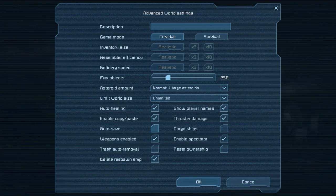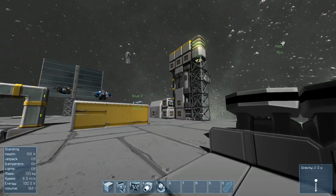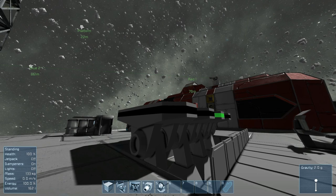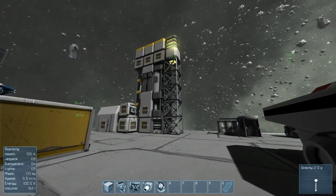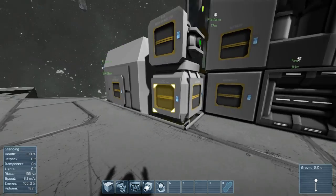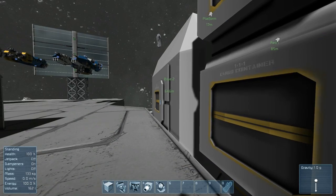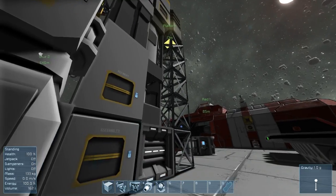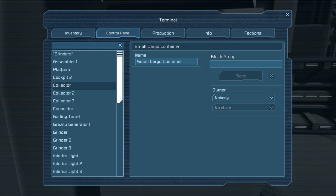Now let's go ahead and start the world. Right away as soon as you're in game you'll notice that the beacon colors have changed to green. This technically means they are part of your faction, but these structures here are actually set to have nobody — they're not owned by anybody. I would have expected the 'not owned by anybody' color to be yellow or something, but to check faction you can go to the control panel.